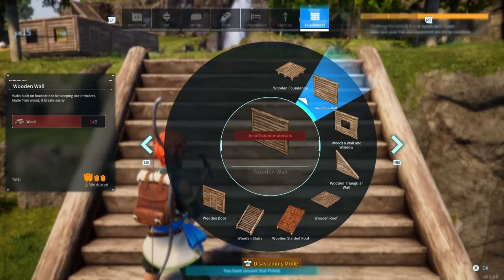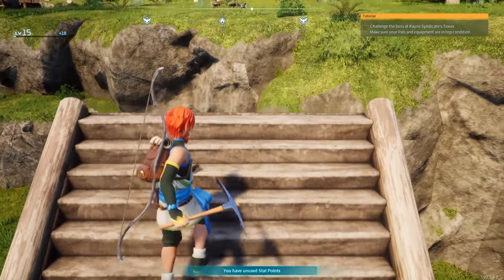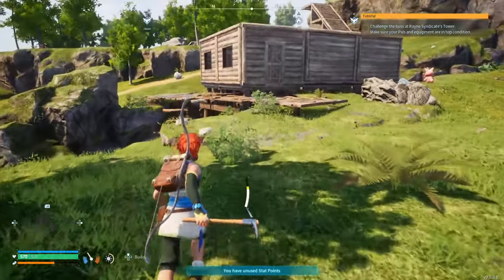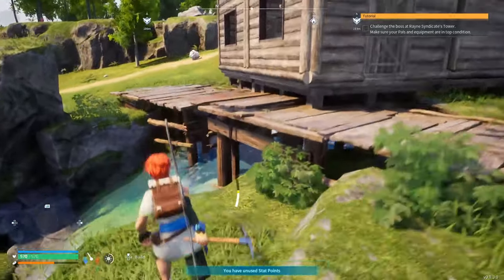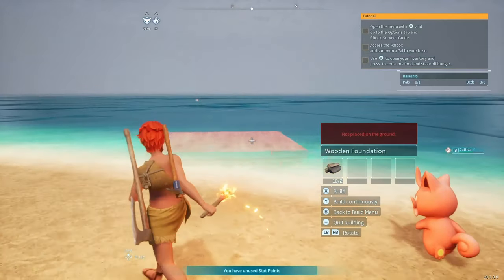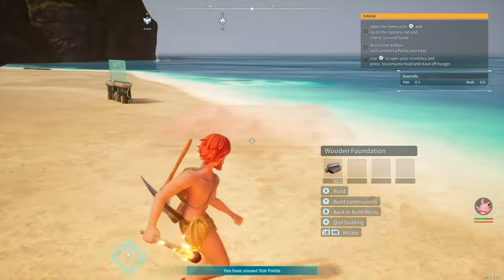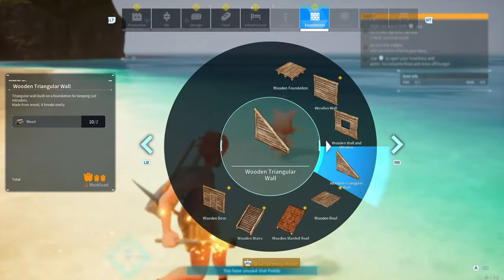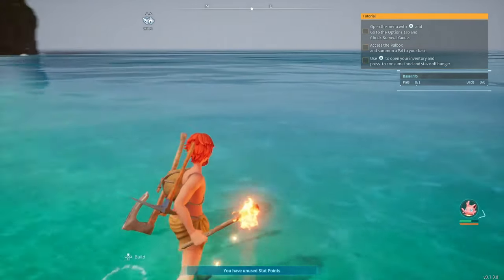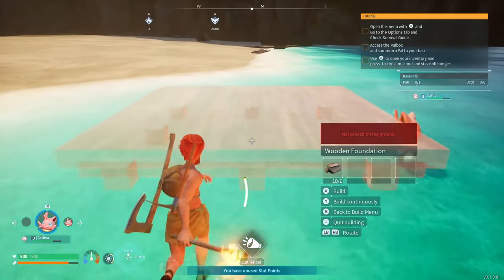My third tip is around where is the best place for a base. You can set up a base almost anywhere in POW World, and while that's really cool, it leaves a lot of room for mistakes. For example, it might seem really cool to put your base right next to the ocean, but you can't build over the ocean, so you'll end up losing a lot of perimeter that you could use for buildings, structures, and other stuff you're going to need. So be careful that you don't put your base right next to the ocean.